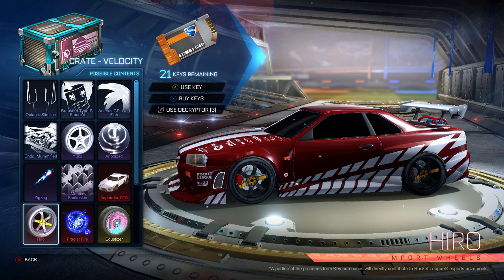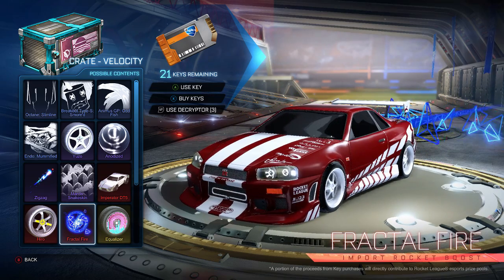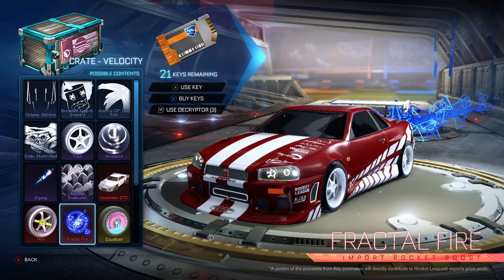Fractual Fire is our import boost. This is pretty cool — it's kind of a mix to me of a few different boosts we've seen in the past. You've got kind of a polygonal effect with a similar look to some of the other fire boosts. It fits with the style of the crate, so I'm happy with that. This will be one of those boosts that when it's colored, you're really going to be able to see because you essentially have it in cobalt at this point. There's also some slight color variation with lighter blue polygons coming out — definitely one to keep an eye out for.